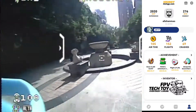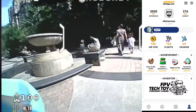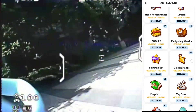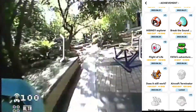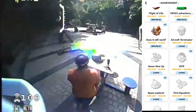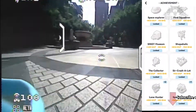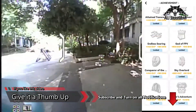I'm on level 17 and 69 — that's a nice number, it's my favorite number. 69 crashes, 152 flights, 105 minutes of flight time. Achievements include: Journey, First Inventory, Liftoff, Hello Photographer, Fletching Warrior, Shining Star, Golden Hands, Crash I'm Pilot, HiSing Explorer, Break the Sound — that means I flew it fast — Flight of Life, Fath Ice Adventure, Does It Still Work, and Aircraft Terminator. That's a nice achievement — it means you might want to break, because that means you do destroy your aircraft I believe. Also: Shopaholic, Singy Museum, The Collector. There are a lot of achievements still that I need to get — it's a long list.